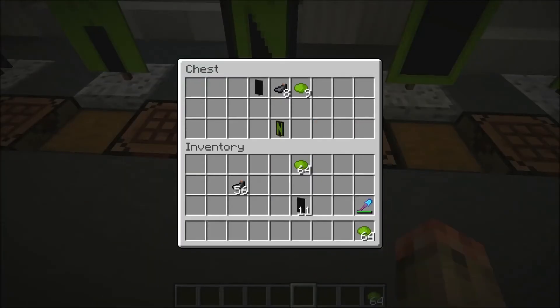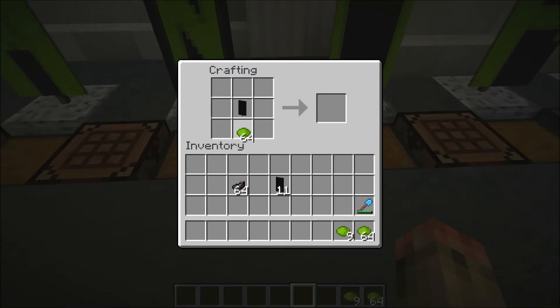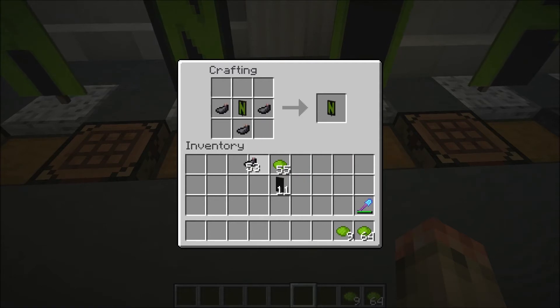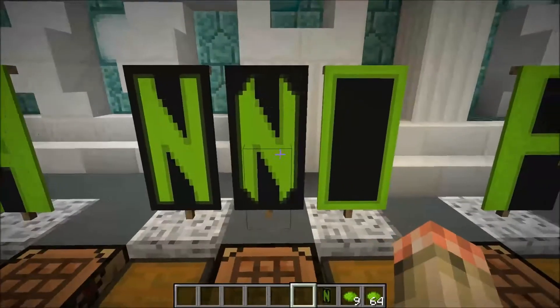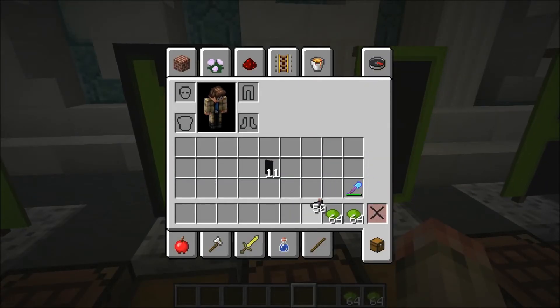Now we'll move on to N. N is another simple one. You just take it, you make this cross, and then you take that and make another line up. But being that it is simple, you can do a lot more with it. One thing I saw on the Mindcrack server — it was pretty cool. That's a really cool looking N. But I was just going with the basic N because this version won't match the other letters.